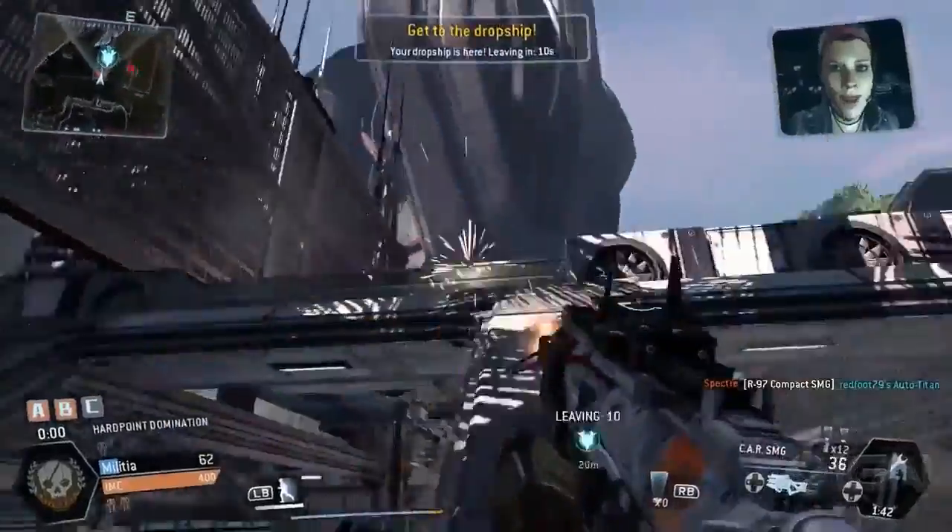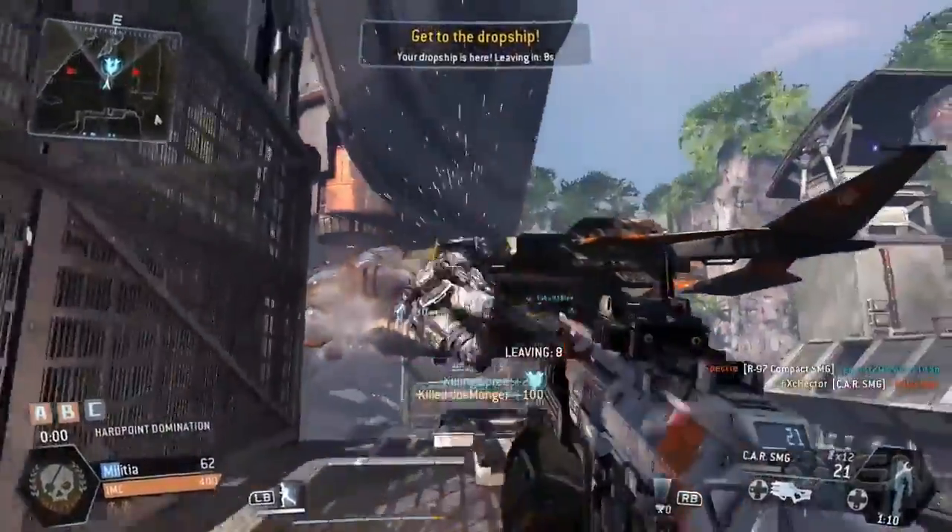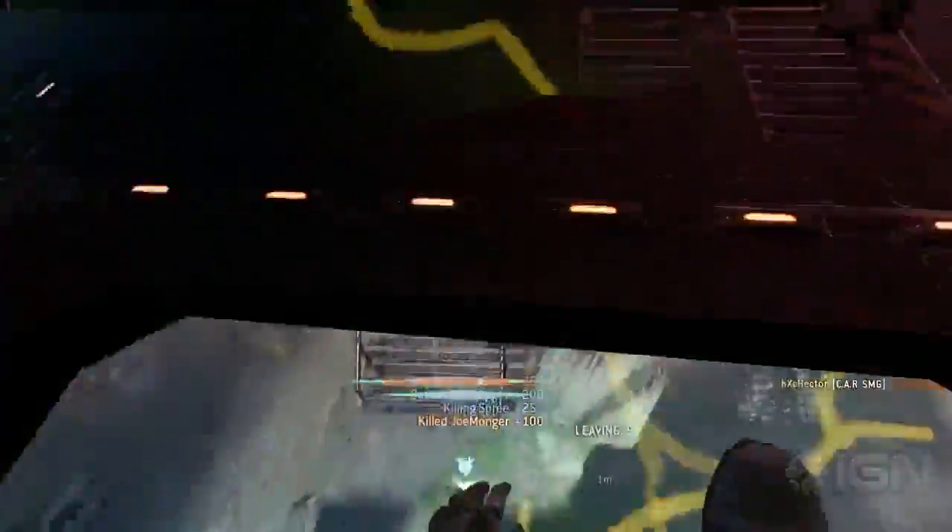The dropship has a health bar and overshield similar to Titans, and it'll take a lot of damage from a number of Titans to destroy it before it can escape.